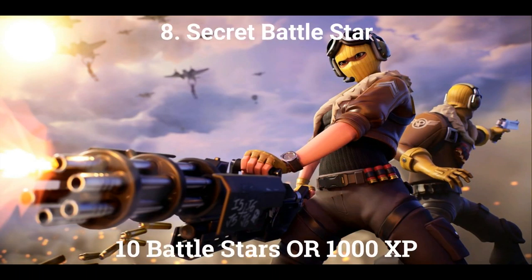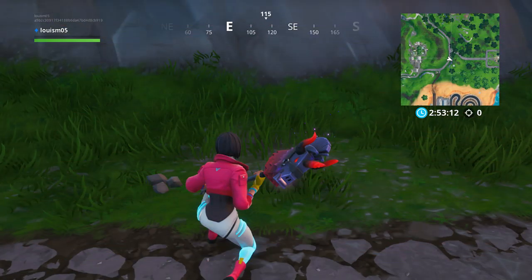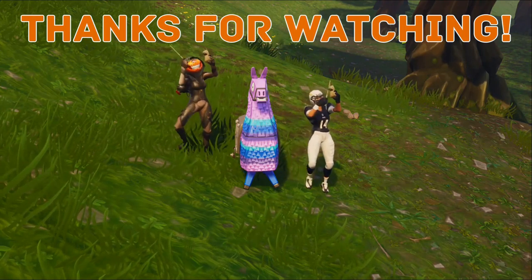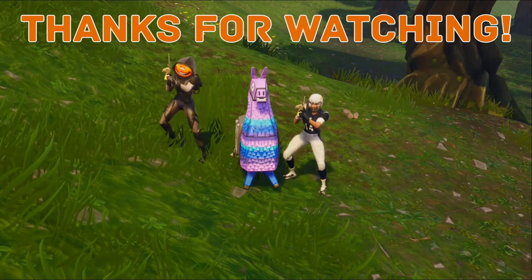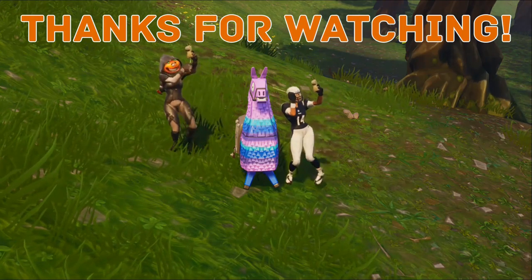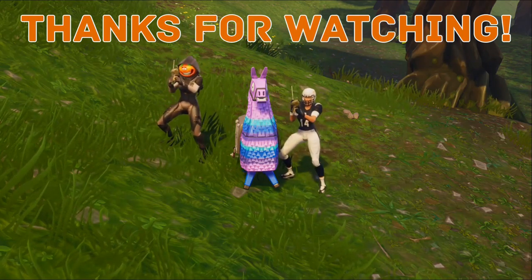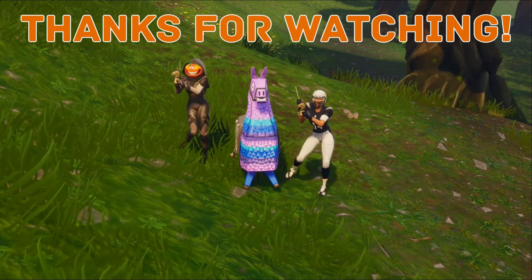If you complete all the challenges, there is a secret battle star to unlock this week. The location of the battle star should be on the patch of dirt just above the racetrack. That's all the challenges for week 1. Thanks for watching — if you enjoyed or this guide helped, leave a like and subscribe. Feel free to leave a comment and we'll read all of them. We're also looking to do compilation videos, so check the description if you want your Fortnite clips featured. Turn on notifications as we upload these videos every week. Thanks for watching!